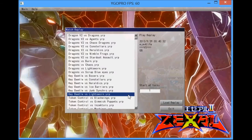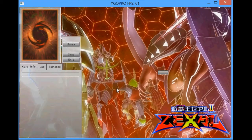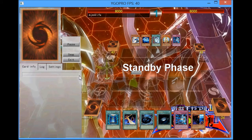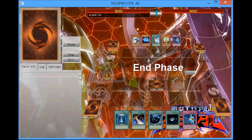So that was that game, and now we'll get into the last duel which is against Constellars. Probably going to be a very good matchup — this is another game where you can see how Key Beetle Turbo works against Constellars.